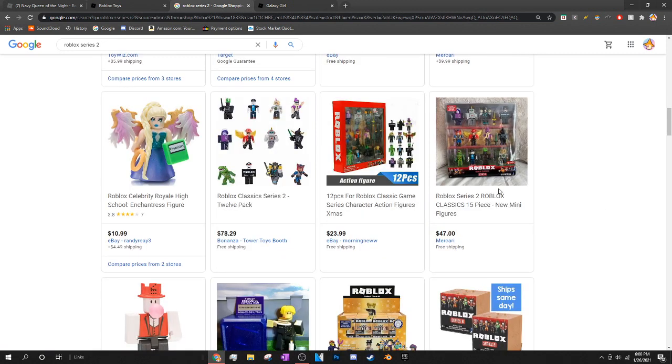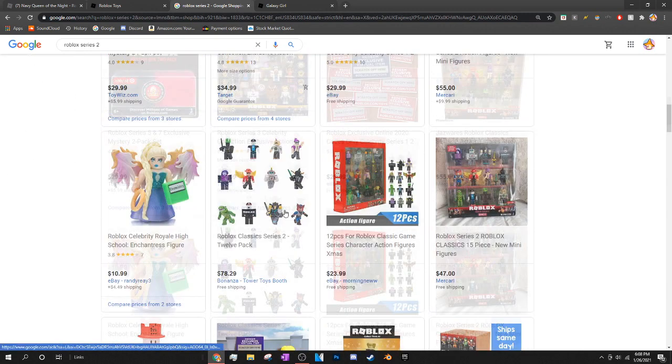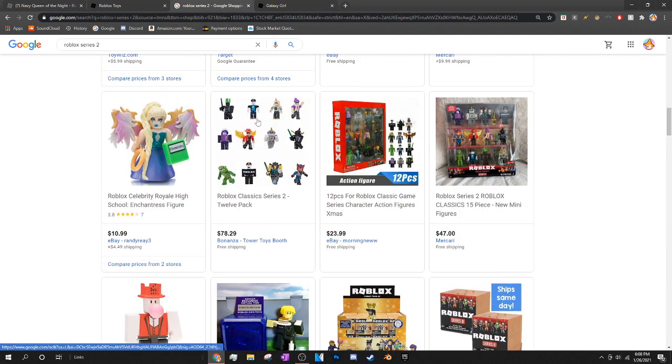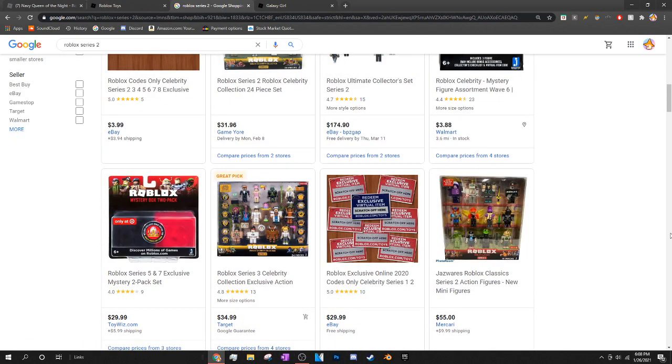That's pretty much the only way to get this item — you have to go out of your way to get the physical toy. You could also ask friends if they ever had this toy and still have an unused code. Most importantly, make sure you're not getting scammed. Since these released a long time ago, it's easy for people to make fakes. I'd recommend staying on big trusted websites like eBay, Mercari, and maybe even Amazon.